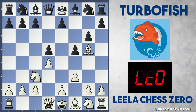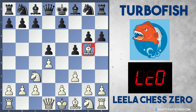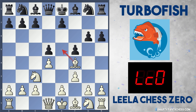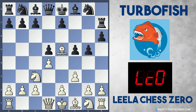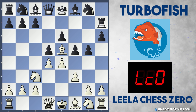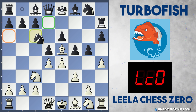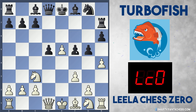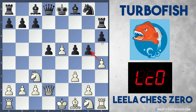Leela plays f3 straight away, preparing moves like e4 and targeting the center. This also allows the bishop to drop back to f2 if harassed by h6 and g5 pawns. Turbo Fish attacks the bishop with h6 but Leela drops the bishop back to f4, controlling the nice e5 square. If black plays g5, Leela could play Be5 hitting the rook. The rook moves, then white crashes in with e4, targeting the d5 pawn. If black plays e6, white can play h4 and already has a really nice initiative.